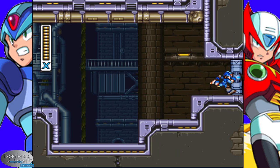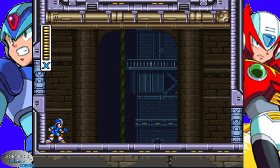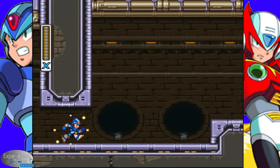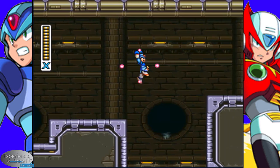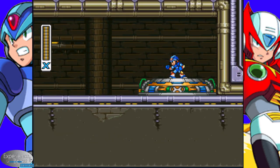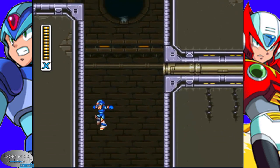Again, we come to one of these sub-boss rooms. Let's see if Bit or Byte wants to show up today — nope, not today. So we'll just keep continuing on. I usually see at least one of them by now, so that's a little bit weird. Again, another ride pad — don't have anything to use it with yet.